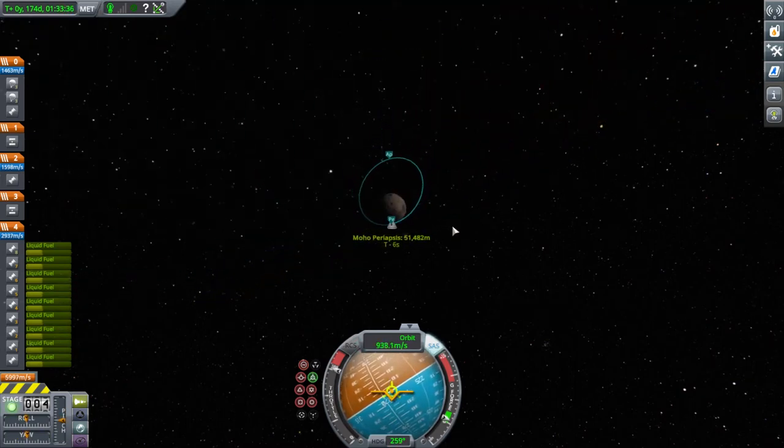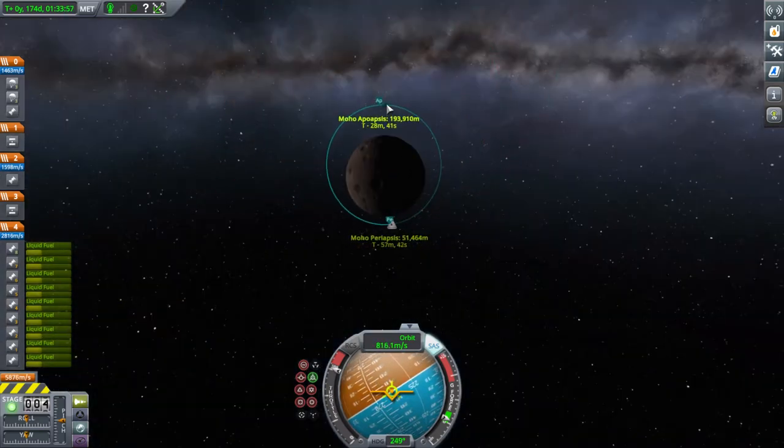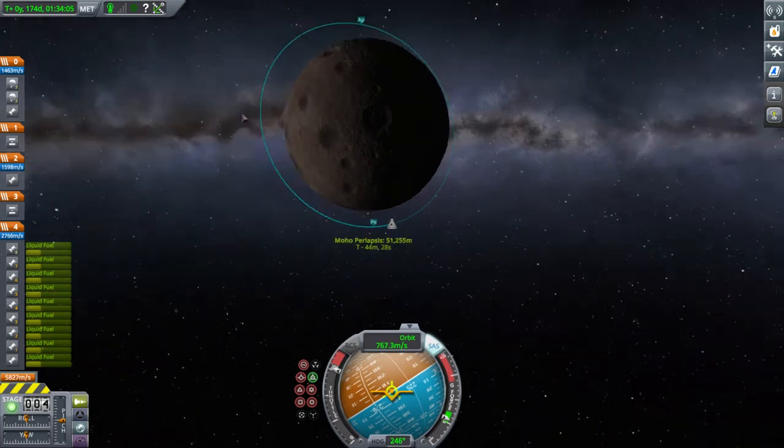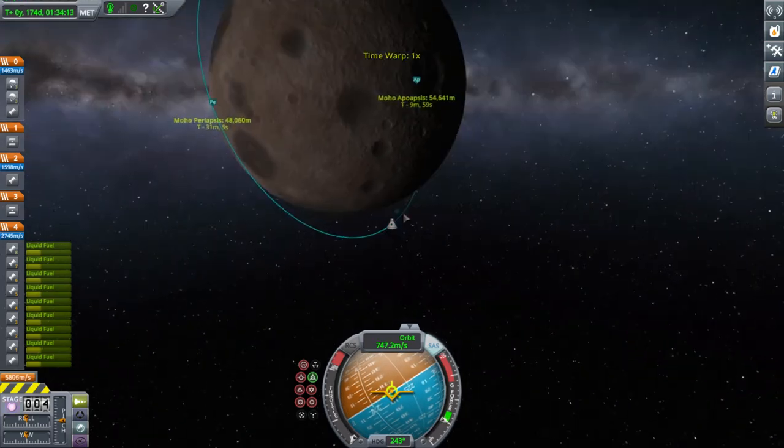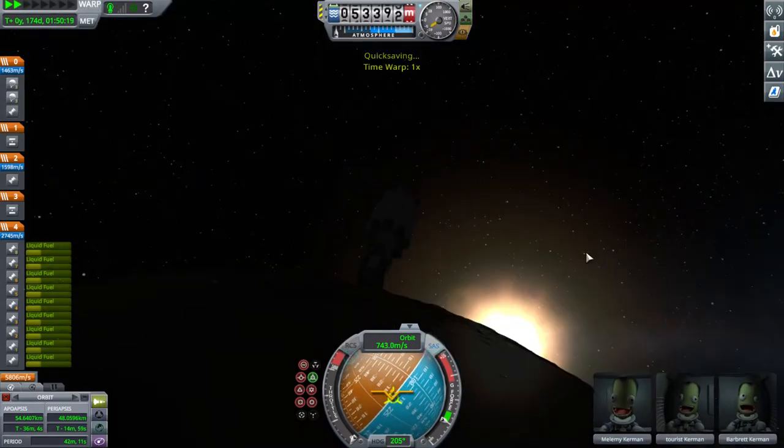I should have brought a scanning module so I could scan the planet — that would be cool, so you could see the resources and stuff. But since we're not mining or anything, I don't need to.